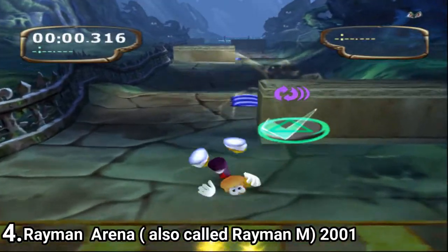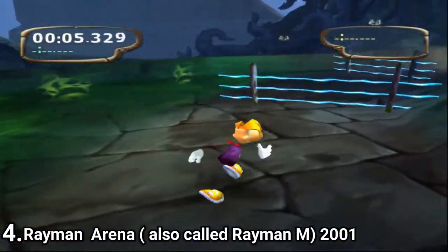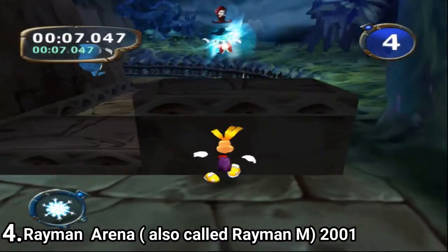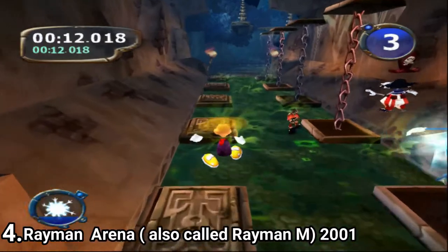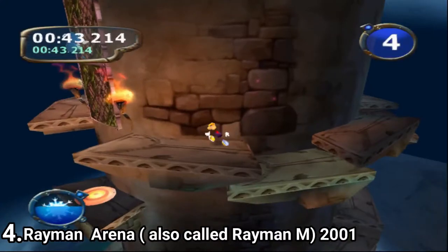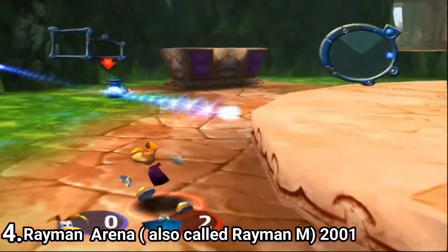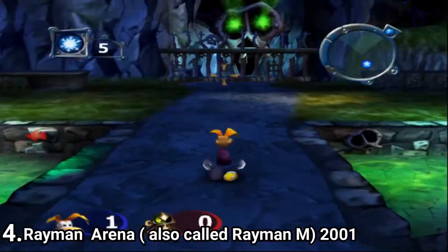Rayman Arena, also called Rayman M, is a pretty bad racing game. It has an original idea — they made them race on foot instead of cars or carts. And since they race on foot, they made the levels like an extreme military course, with stuff to climb on and stuff to jump on. But the game isn't well made. The level designs are poor and you get stuck pretty often. Aside of races, you have battle arenas where you collect powerups and hit your opponents. The powerups are unfair — there are two categories: overpowered powerups and unuseful ones.